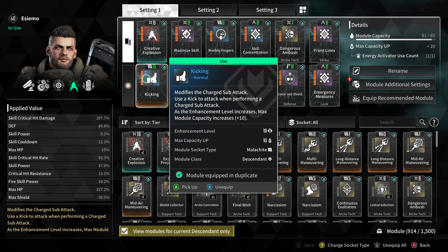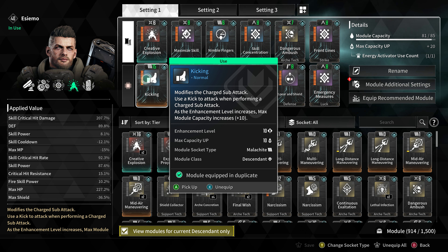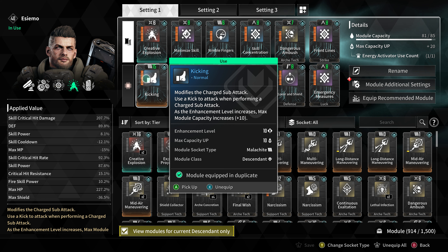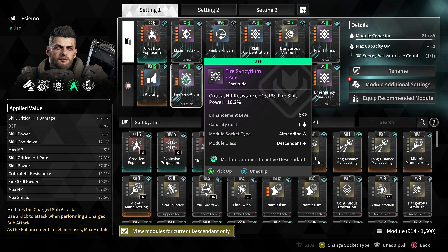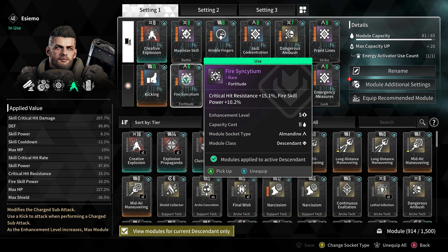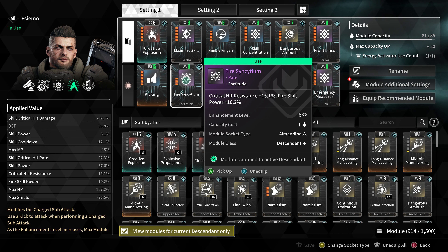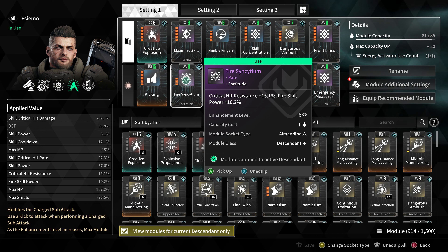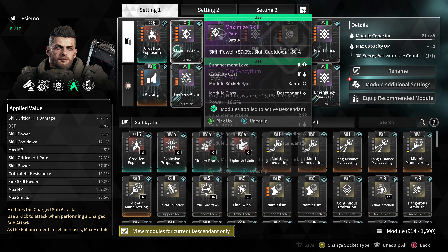For the sub attack we are back at it again with kicking, which can be swapped with any sub attack of your choice. Since we are building heavily into our fourth skill's damage, our first main module is Fire Centium, which will increase our critical hit resistance by 15.1% but more importantly raise our fire skill power by 10.2%.